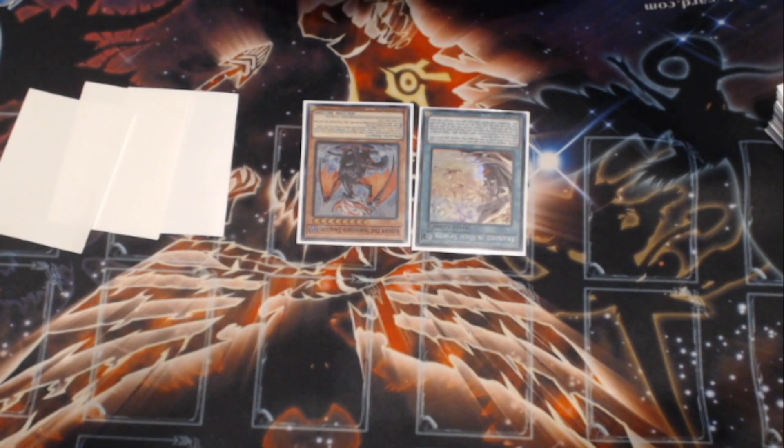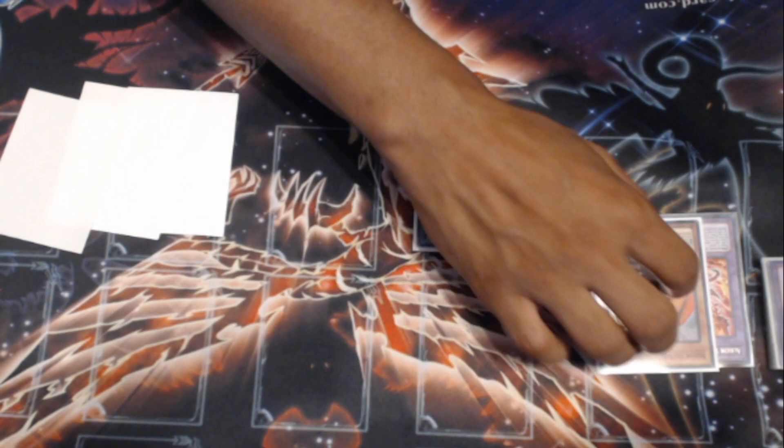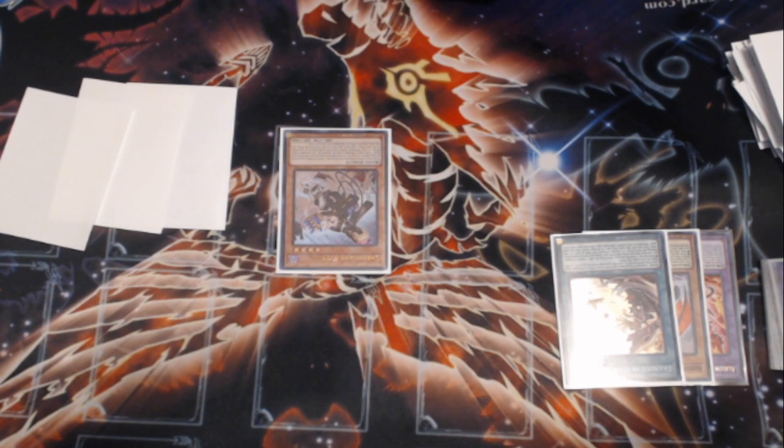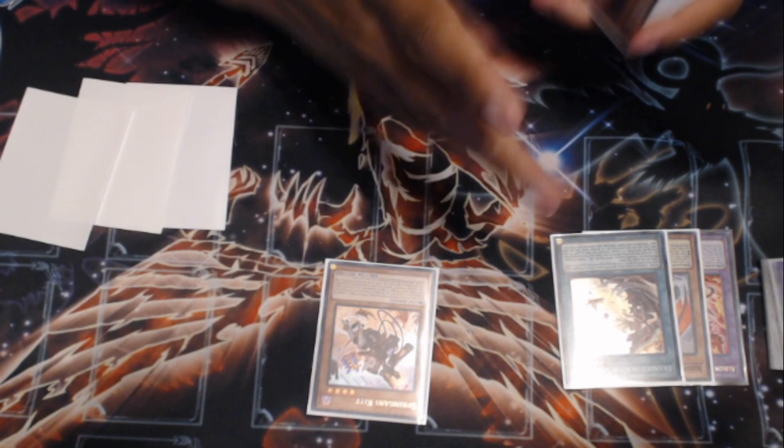Albion is a dragon, and Fallen of Albaz is a dragon as well. I'm going to send Albion to the Graveyard. Branded in High Spirits also says I can discard the card I revealed from my hand to search a monster from my deck that is Fallen of Albaz or mentions Fallen of Albaz on it. So we've got these two in the Graveyard — what that's going to do is allow us to search Springest Kit. Moving on to our Main Phase, Springest Kit reads: if there is a monster on the field or Graveyard that lists Fallen of Albaz as material, I can Special Summon Kit from my hand.